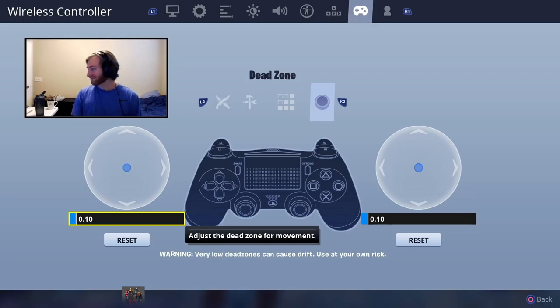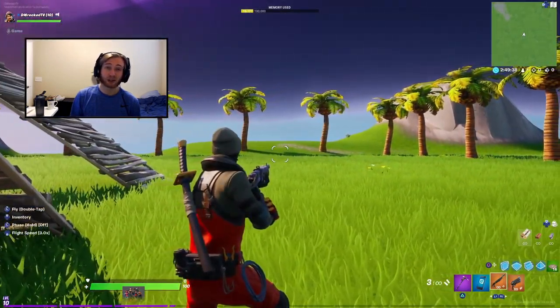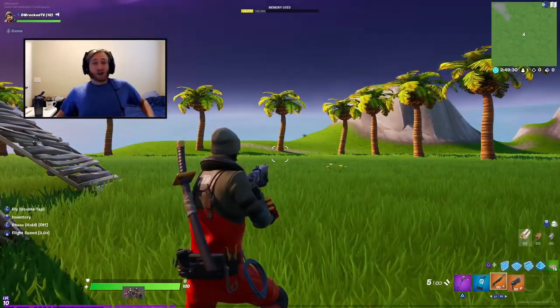On Xbox the default dead zone is 0.20 — you should lower that. Try 0.18, then 0.15, and try to get it down to 0.12. On PS4 the default is 0.12, which is a great setting. You can go lower if you feel you can control it. Just don't put it too low — as the warning says, very low dead zones can cause thumbstick drift where your aim drifts even when you're not touching the stick. If you start getting drift, just bump the dead zone up a little until it's gone. That's pretty much it.